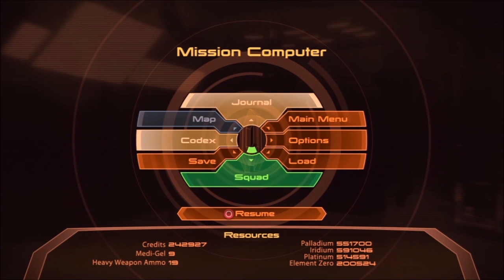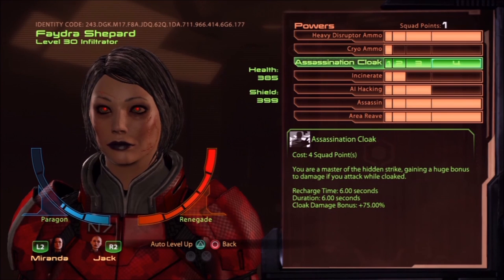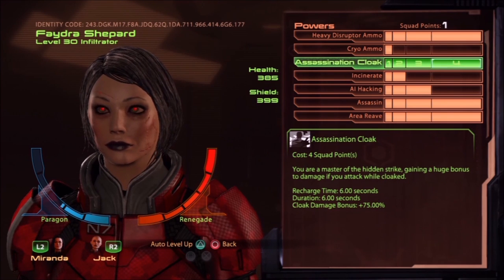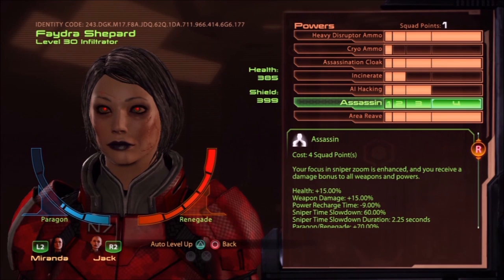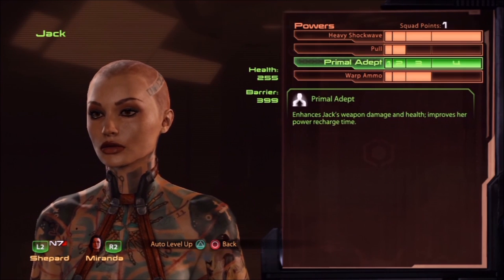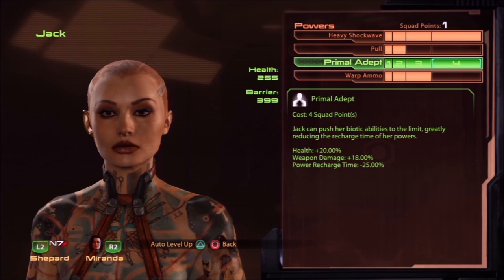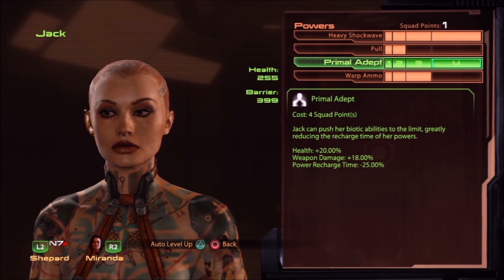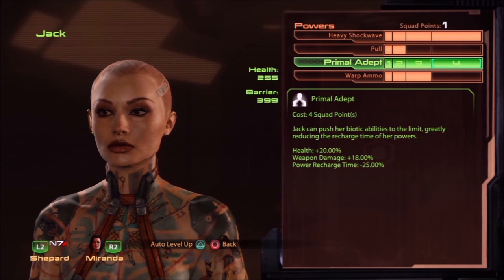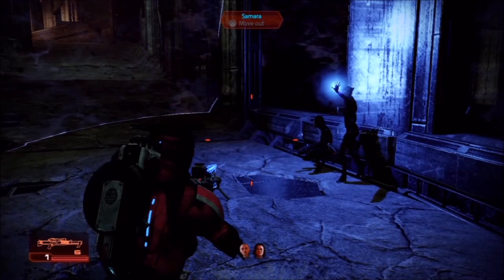When assigning points and picking gear, pick a path and stick to it. If you're going for damage, then go for damage. Even though it's Insanity and they can kill you quicker and use all these powers, a bunch of extra health isn't going to help you near as much as being able to kill them - they cannot kill you if they're dead. Find a path and stick to it, concentrate all of your gear and skill points towards that one particular thing. And just like Mass Effect 1, cooldown is key - the more often abilities are ready, the better.